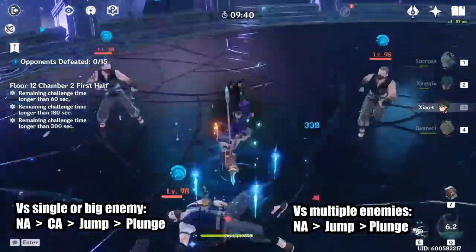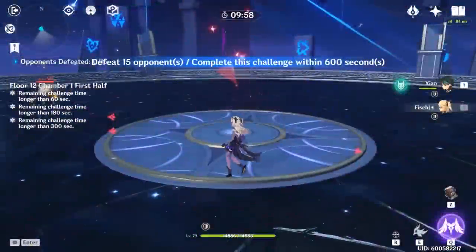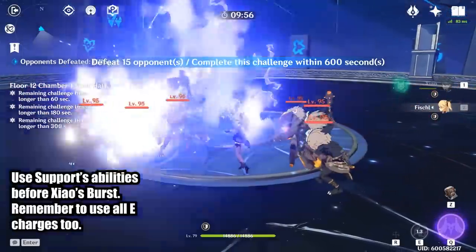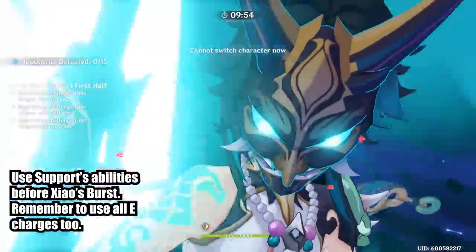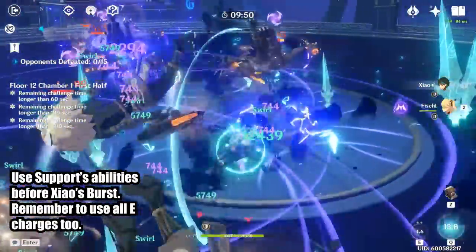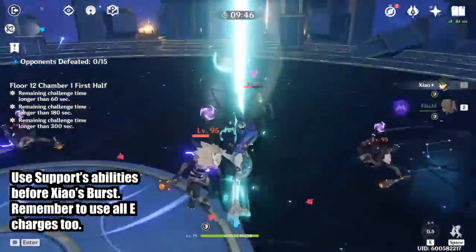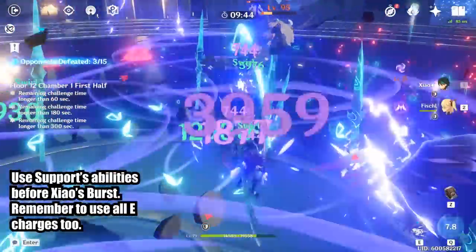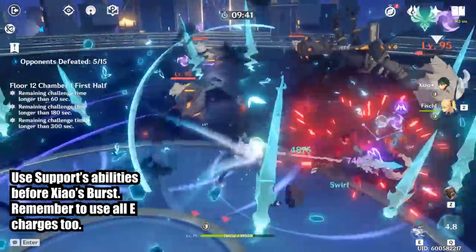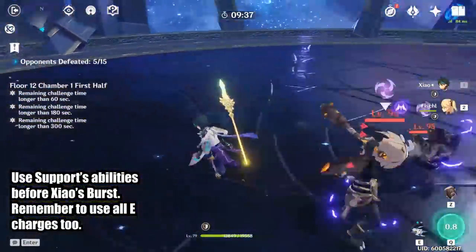Putting together all his abilities, we can do some things to optimize his damage output. Since we don't want to cancel Xiao's burst, use your supports' abilities such as Fischl's Oz or Xingqiu's burst before transforming with Xiao. Additionally, before using Xiao's burst, you want to expend all charges of your elemental skill. This will give him a nice head start on energy for the next burst. We don't want to use his elemental skill during his burst anyway, unless you happen to have a constellation 6 Xiao.